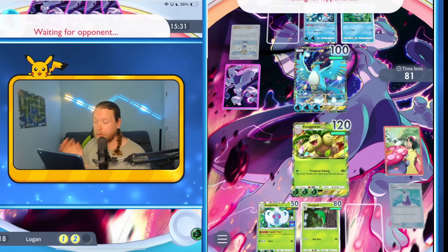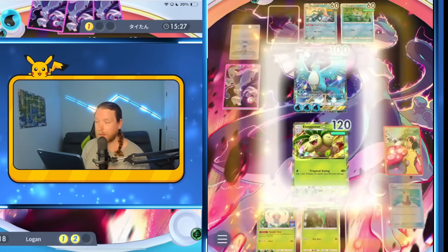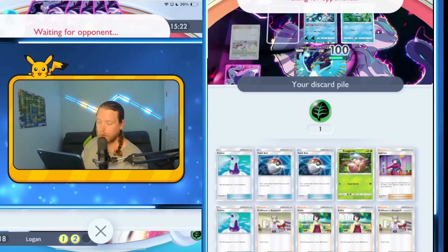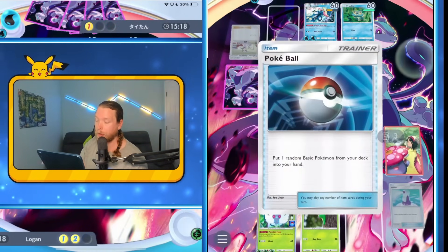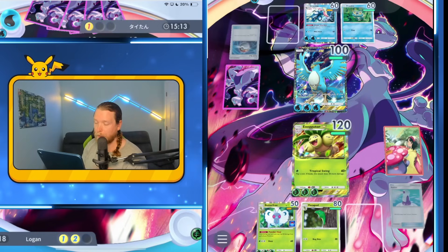Hopefully Sabrina can still win me the game — I think I have two in here. All my healing is gone outside of Butterfree. So I have a Butterfree top deck and a Sabrina top deck. Butterfree doesn't even save me anymore — healing for 40 doesn't do anything. I'm still taking 60.